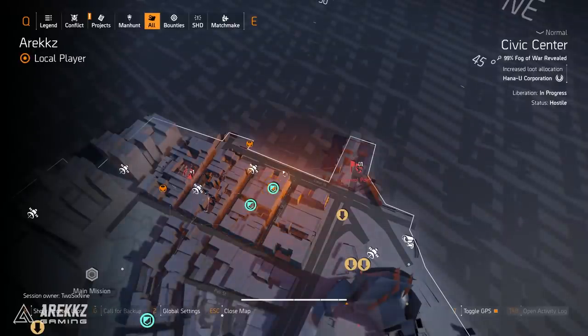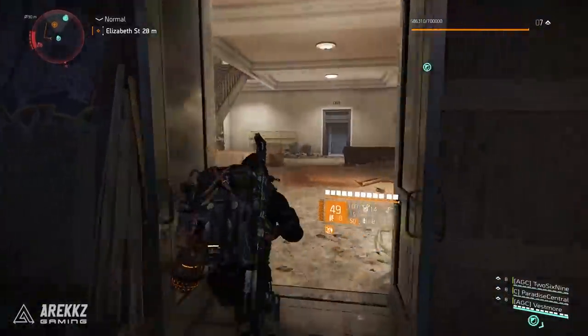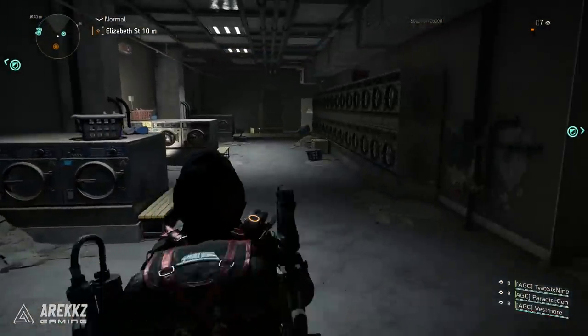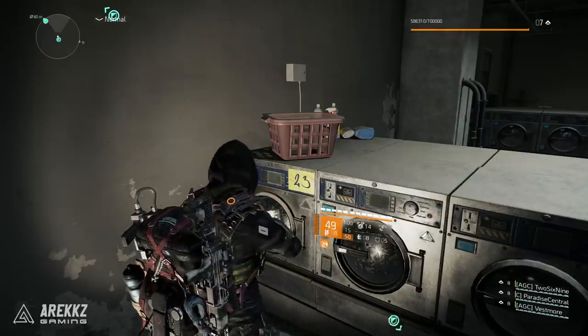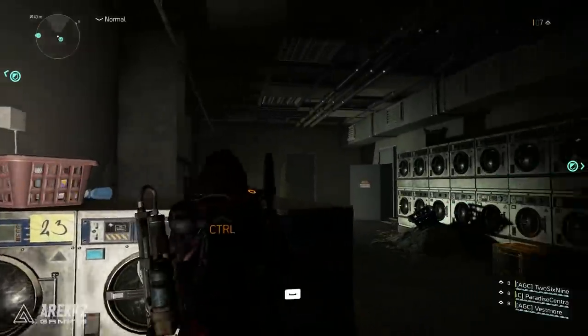To begin, go over to the northern part of the playable New York space. From Canal Street you can enter this building, and when you walk in there's a doorway that brings you into a laundrette. You'll notice one of the washing machines has the number 23 on it, illuminated by a spotlight. Go over to that one — there's an option to interact. Upon interacting, the lights go dark and a red light comes on.